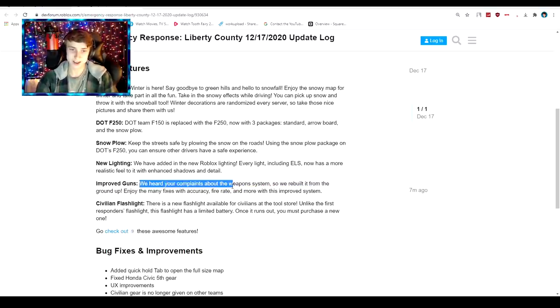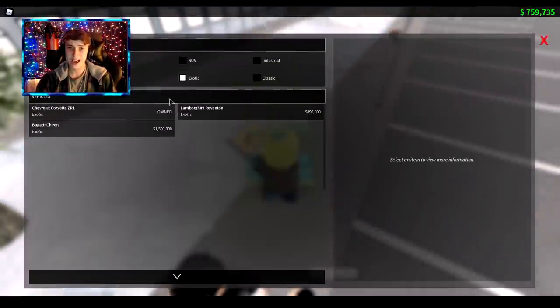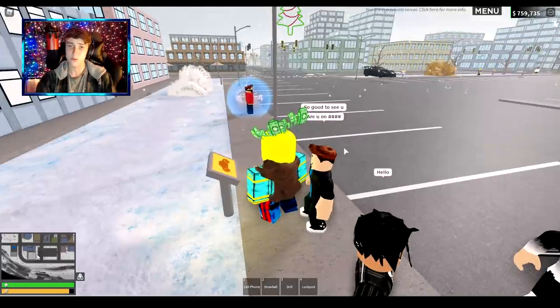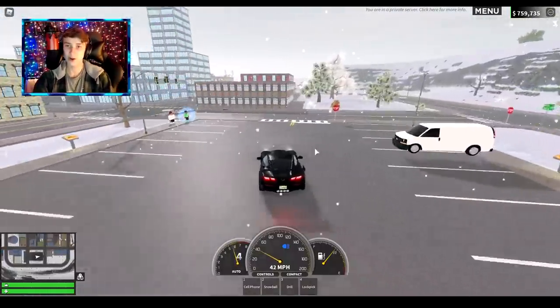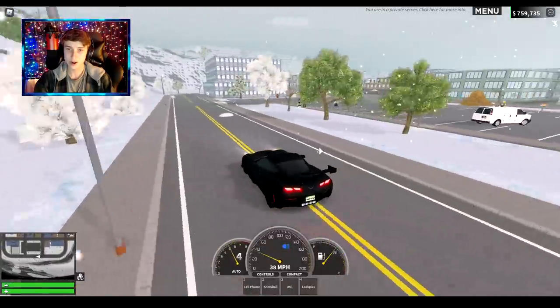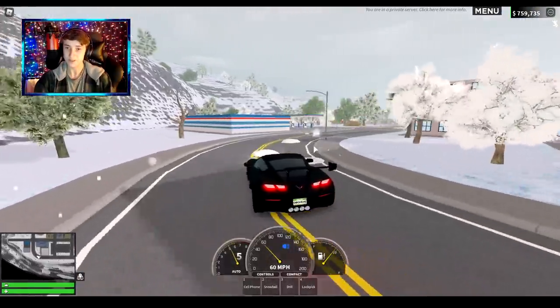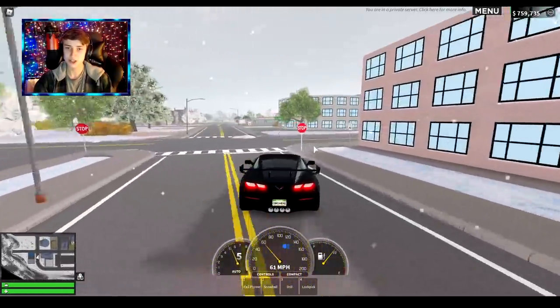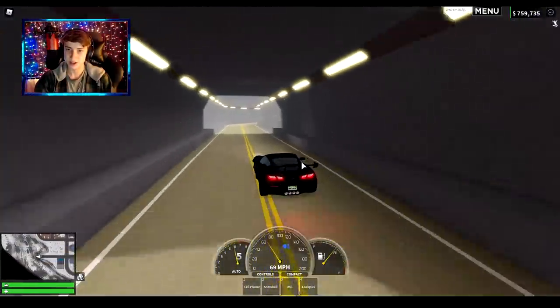They improved the guns — they rebuilt it from the ground up, absolutely awesome — and then there's the civilian flashlight. Right now we are in the game. We're gonna head over to the tool store to check out the brand new flashlight and the map at the same time. Look how awesome this map is, it looks so beautiful. For the snow patches on the road, they don't seem to do too much to your vehicle, which is interesting.